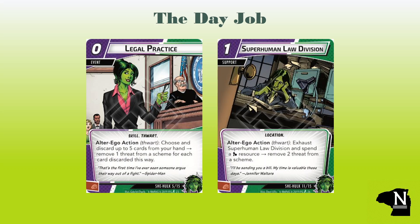Our Jolly Green Giant is a professional advocate. She runs the Superhuman Law Division, which is a one-cost support with an alter ego action: thwart, exhaust Superhuman Law Division and spend a mental resource to remove two threat from a scheme. Our legal counsel continues her threat reduction theme with Legal Practice, a zero-cost event with the skill and thwart keywords. This is an alter ego action: thwart, choose and discard up to five cards from your hand, then remove one threat from a scheme for each card discarded this way.